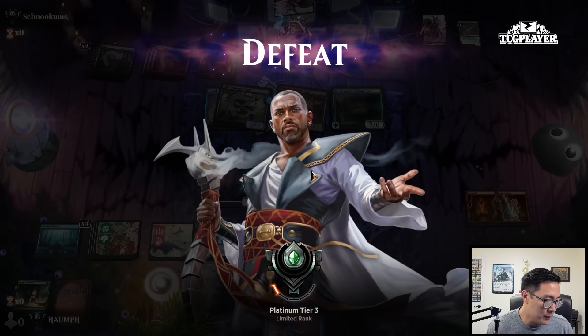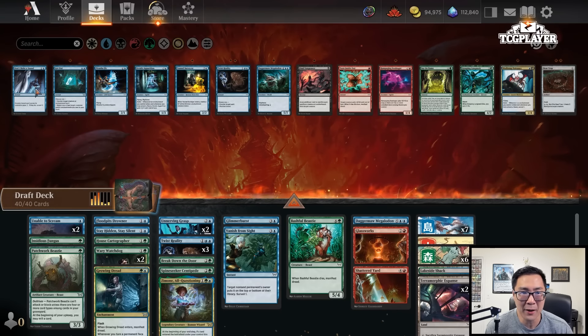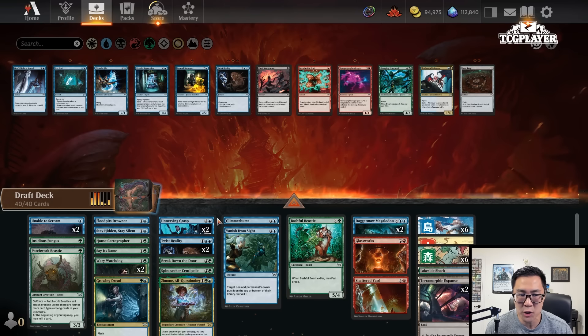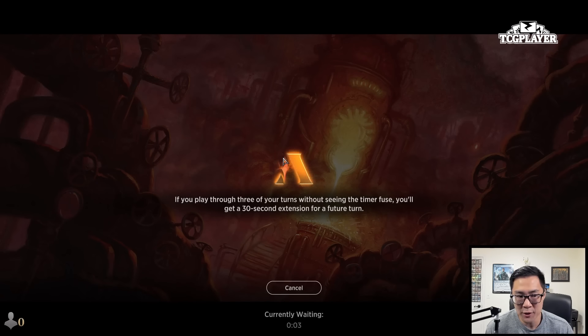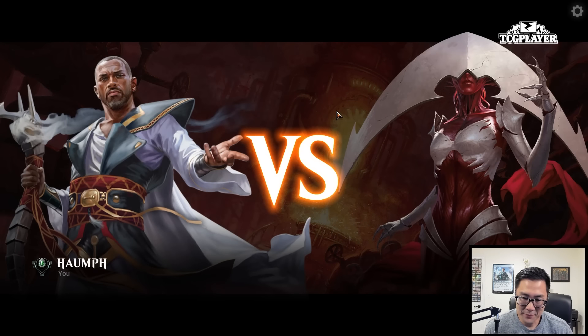Maybe I do something like this for the sideboard. If I play both Megalodons, I'll shave one Twist Reality and play a Say Its Name because I increased the creature count. We can play sixteen lands with the two Megalodons. Slightly different build here — still would have lost to that deck. The fact that they had a way to kill my 5-7 for two mana was very, very strong.